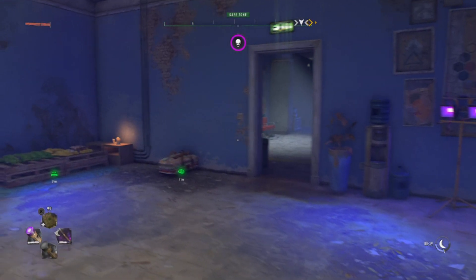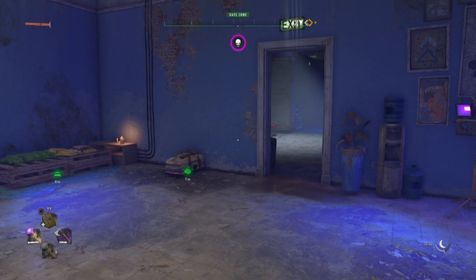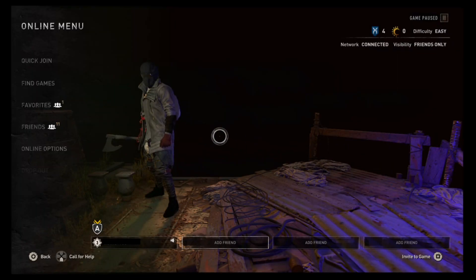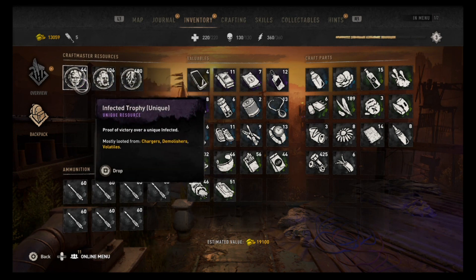In this video I'm going to show you how to dupe your infected trophies for your craft master resources. What you're going to want to do is join a friend's game. In this case I'm joining my son's game and I'm going to be duping all the items with him.